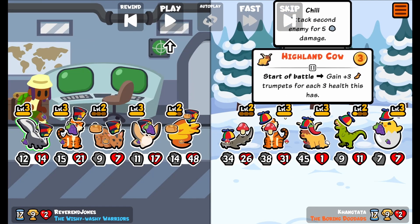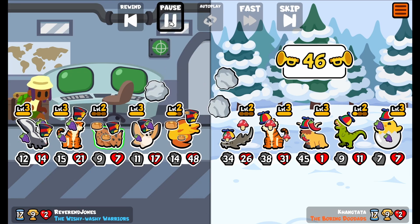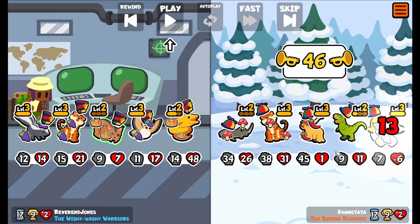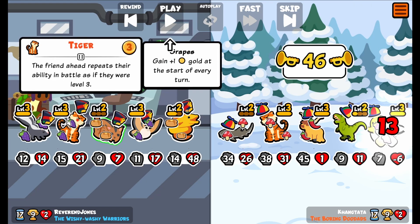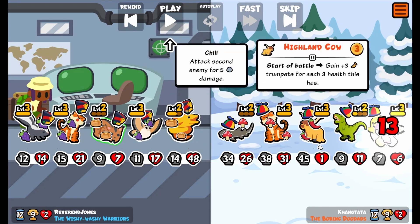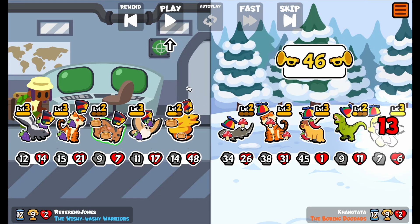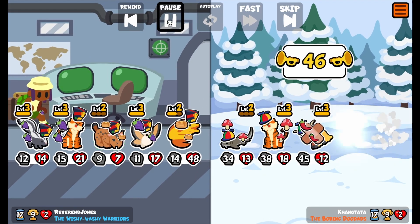My skunk is going to knock the Highland Cow down to 1. My lynx is going to do 13 damage to 2 random enemies for a total of 26 damage. Then my Tiger is going to cause it to repeat its ability, which is going to do 13 damage to 3 random enemies, which is 39 damage for a total of 63 damage, which I was pretty happy with.